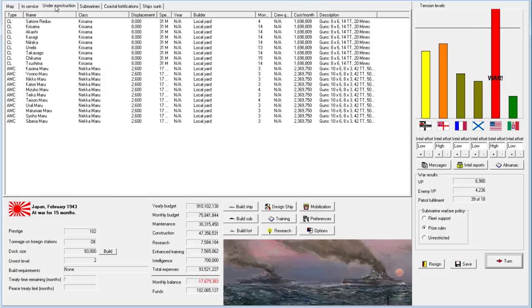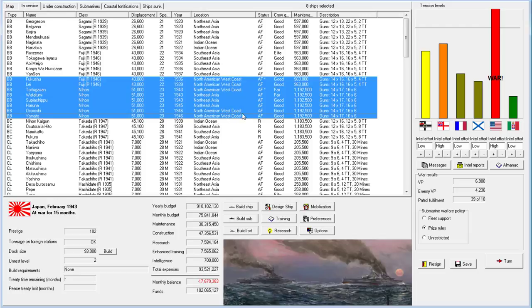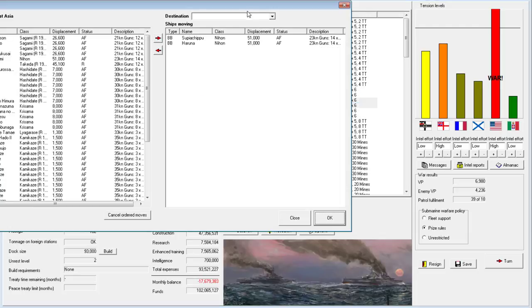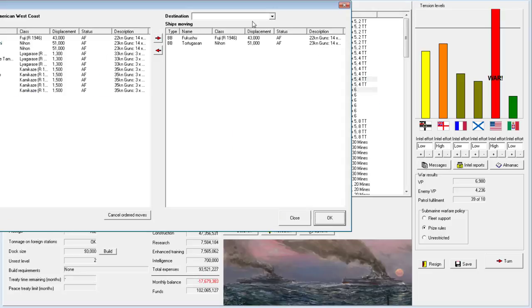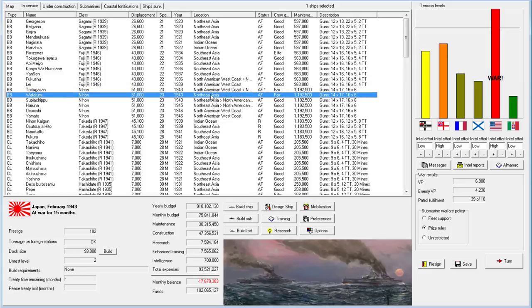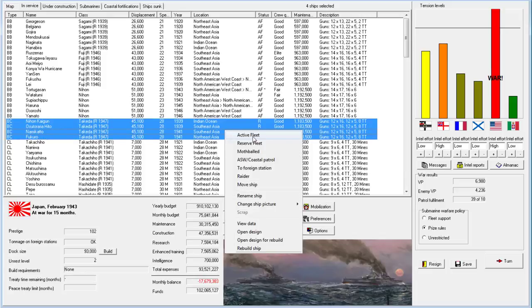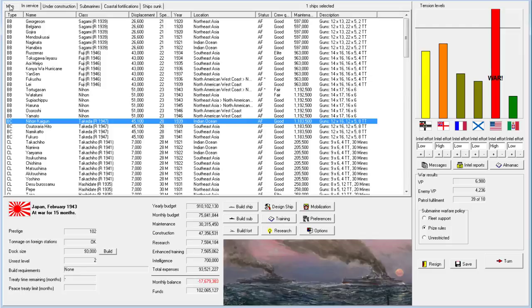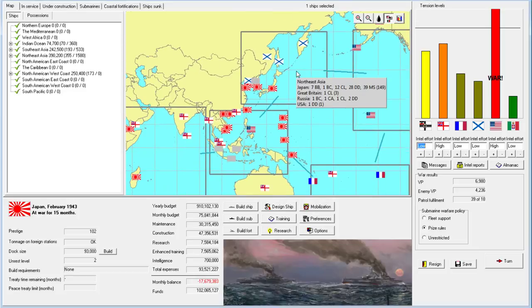Nothing happened — great, now we have to go through all the song and dance. I think it's time to move all the Nihons back for a short time. Actually no, moving ships is like the most painful thing imaginable in this game. You're moving home, you're in fair condition. Maybe I should bring them all over to the west coast — it would increase our points there. They don't really have anything here; their ships are all in the Caribbean.